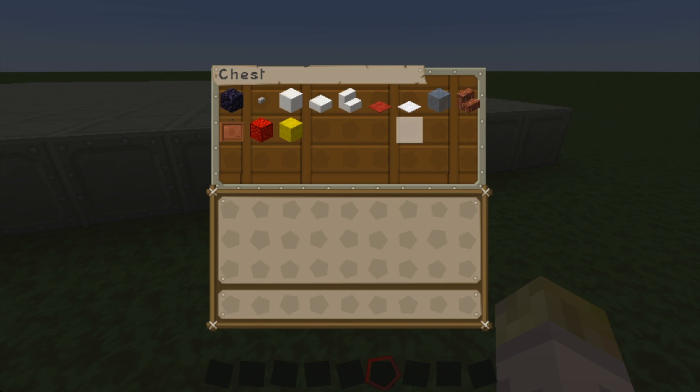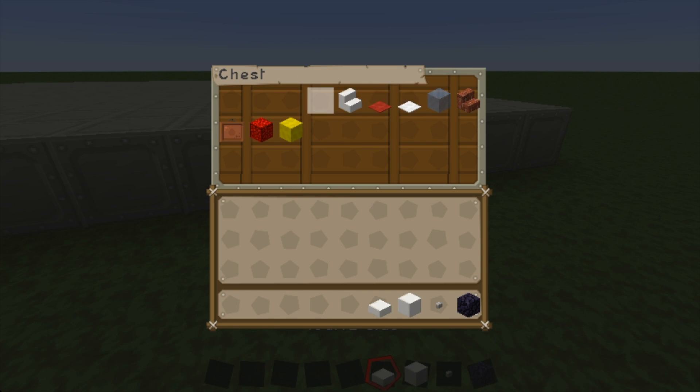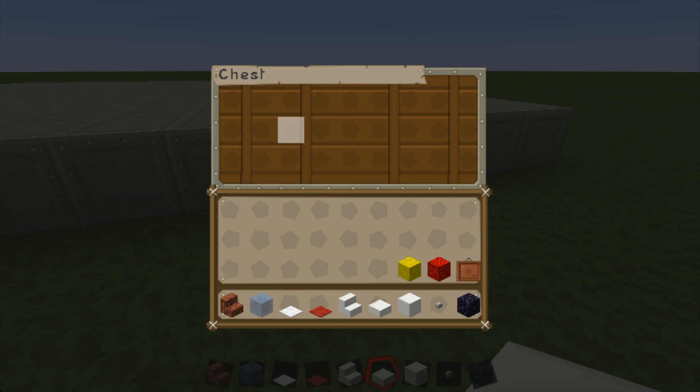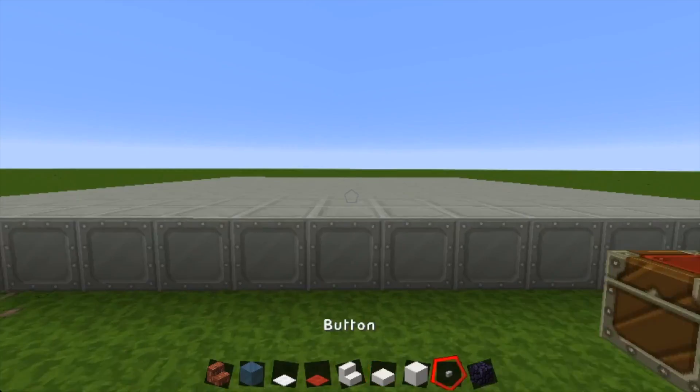So this is what we're going to need: obsidian, buttons, blocks of quartz, quartz slabs, stairs, red carpet, white carpet, light blue stained glass, brick stairs, item frames, blocks of redstone, and yellow wool. We're going to pop all this into our inventory and we're going to start.